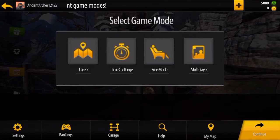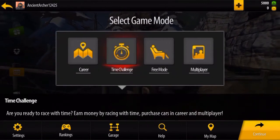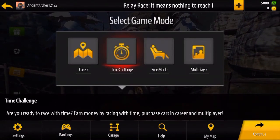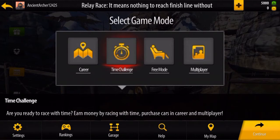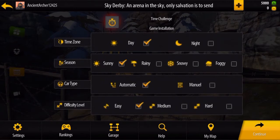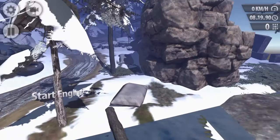Let's start with Time Challenge — that sounds fun. 'Are you ready to race with time? Earn money by racing with time, purchase cars in career and multiplayer.' Okay, day sunny, car type automatic. We better go with easy. Let's try it.